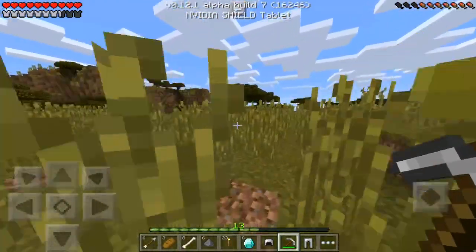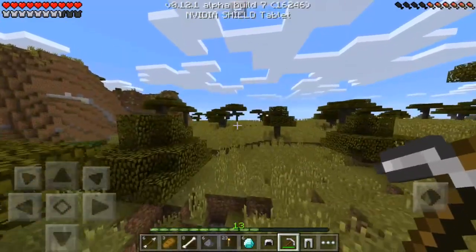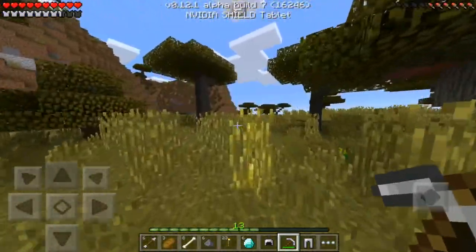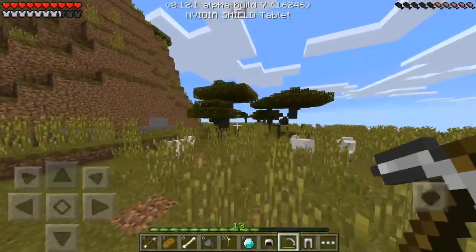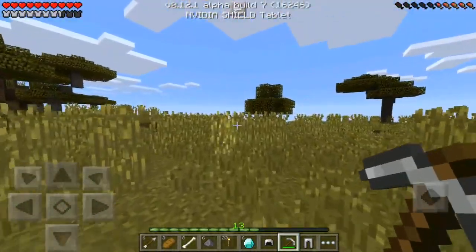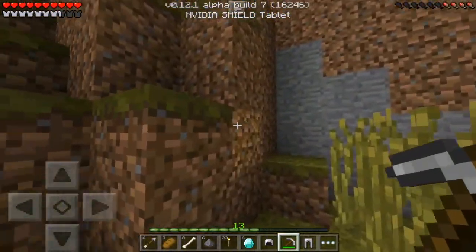Let's go over to our future home and start building something. We're gonna have to craft an axe soon because we need to get a bunch of wood for our home. I almost fell in that hole again — so annoying. We should put a fence around it. Our home is going to be somewhere over here by the sea. There is a cave over there, we could build something right there.